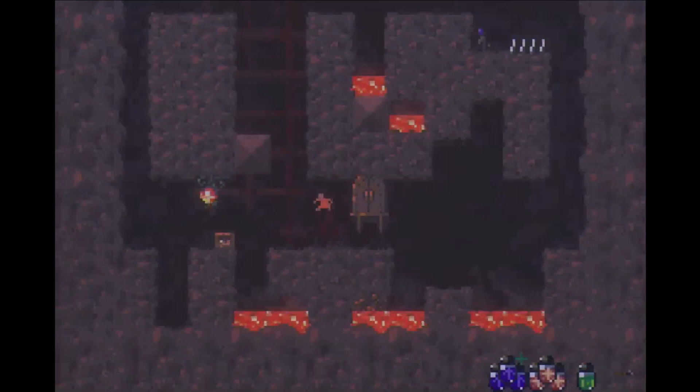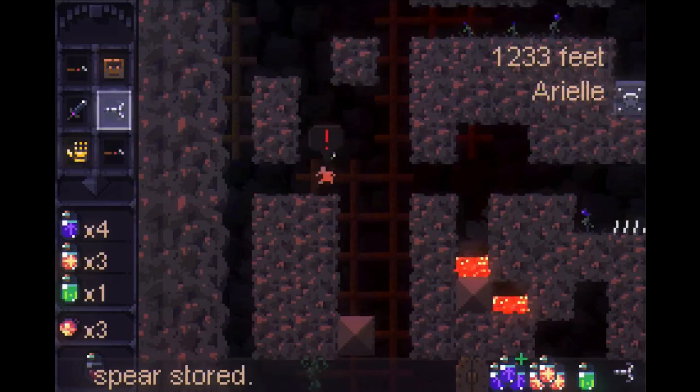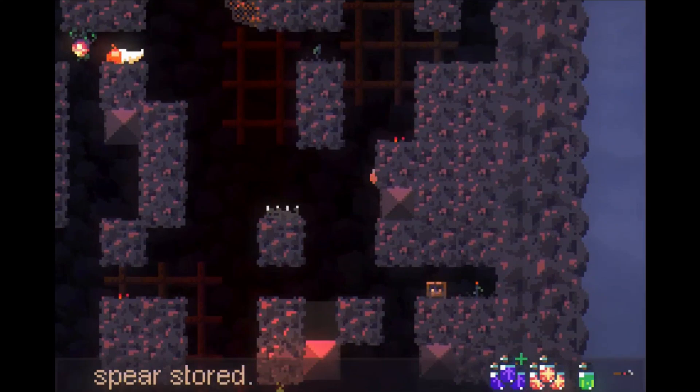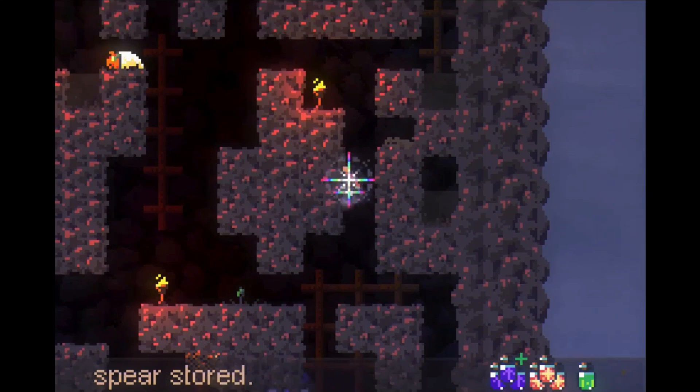This is going to be a nerve-wracking level because we've got lava. Even though we have a glove and can technically climb faster than the lava, having spear climbing makes this a lot easier. You don't have the speedrunning tech on the right side, but you do on the left side. So you do all these little navigations: store the spear, come back up, jump, and you're out and safe.